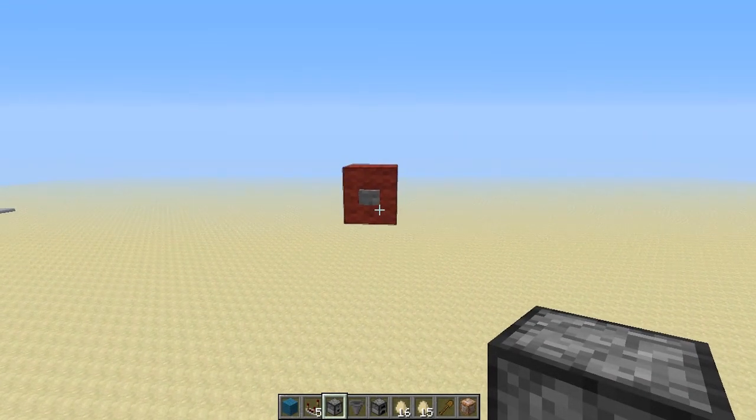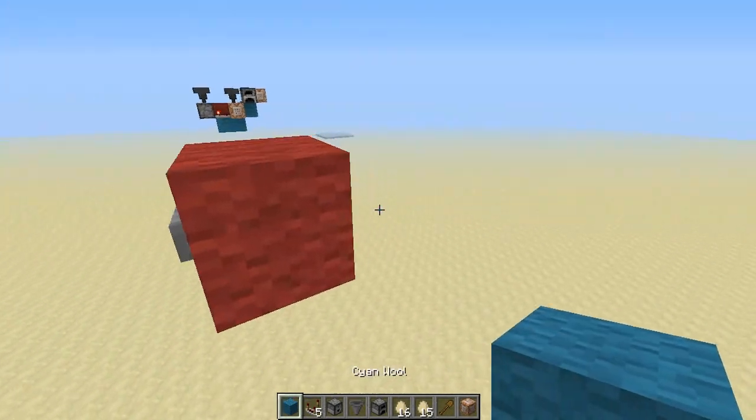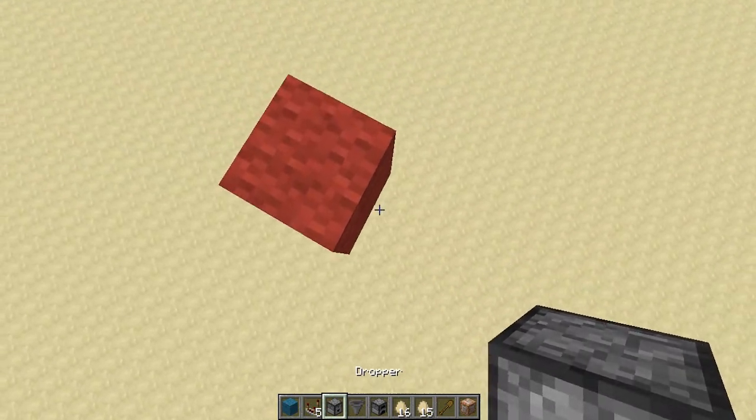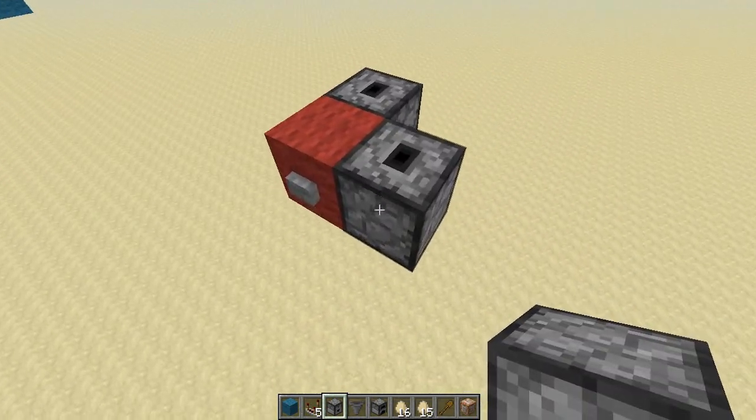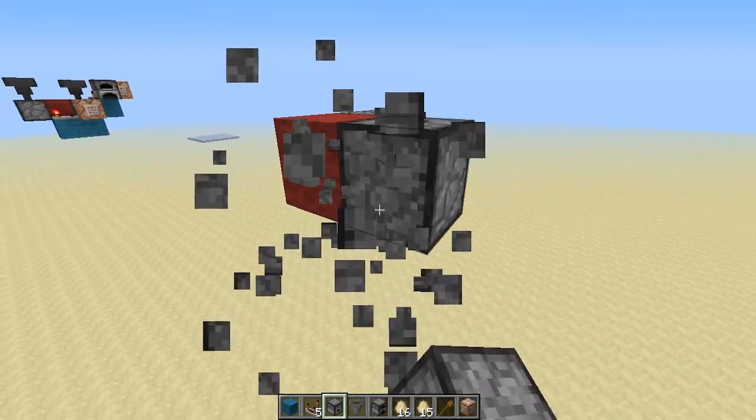So as usual we're going to go ahead and start with the red block as our power source. Let's go ahead and put a hopper-dropper combo directly behind the button, and as well one right next to it, facing upward.